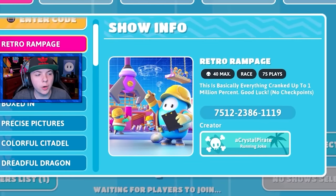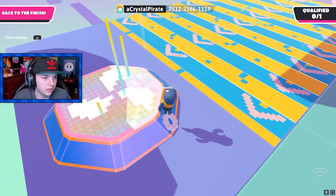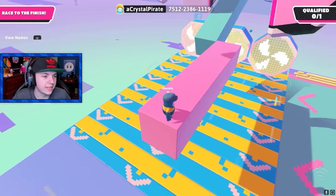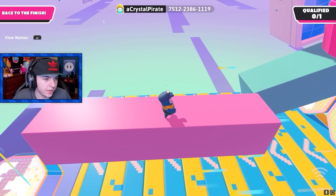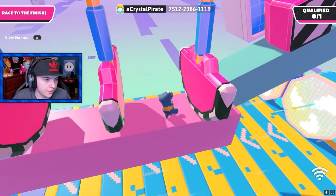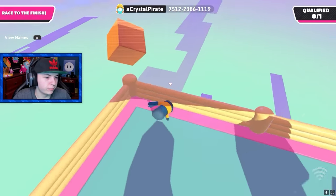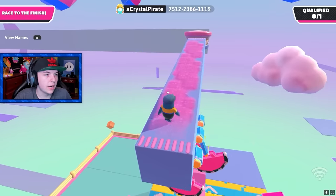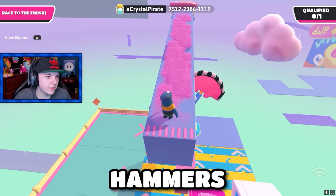Next level is Retro Rampage by Crystal Pirate. Also, yes, I put my hat on. Okay, we got a bunch of fans at the start. Those axes are really fast — I'll do it one at a time. Get past the first one, then the second one, then the third one. So far, so good. I made it past the hammer. Gotta make it up to the slime slide. Now we got a bunch of wrecking balls. Look at all these obstacles: axes, wrecking balls, fans, hammers — everything.